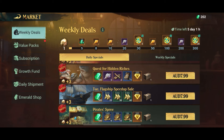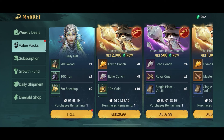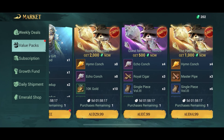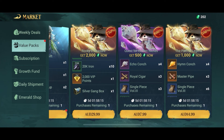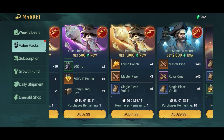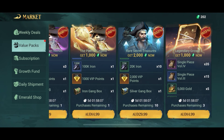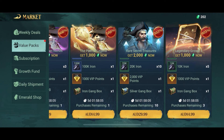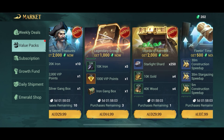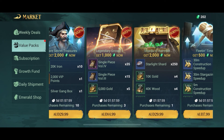Of course, there are many other things you can purchase to speed up your progress. If you want to level up your heroes, it's fairly easy to buy the experience in the shop. If you're looking for a particular hero, you can usually purchase that hero outright, or buy a lot of conks to play the roulette to get or upgrade your heroes.